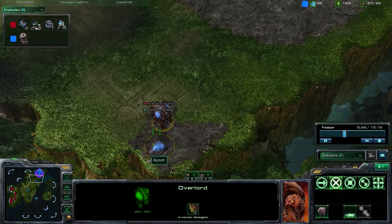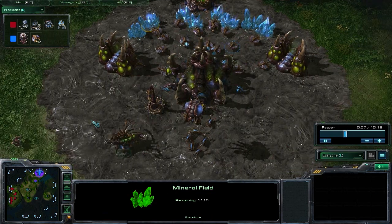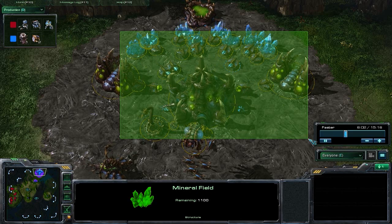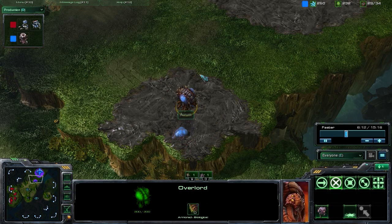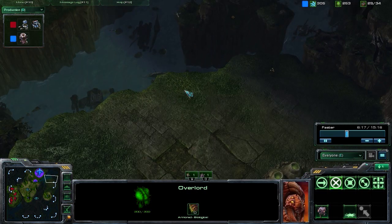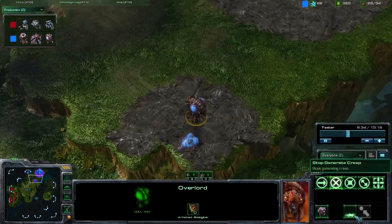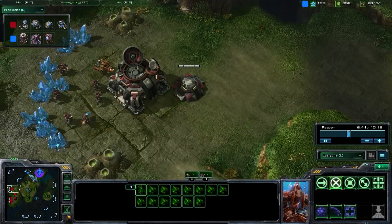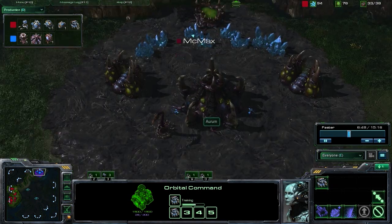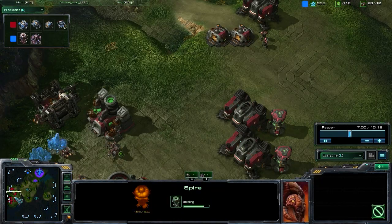By putting your Spire in the corner of your base, typically a Terran player who's going to scan you is going to expect your tech buildings to be somewhere around your mineral line or around your base. They're likely to spend their scans scanning right over your Hatchery or your Lair, and they aren't likely to scan the corner of your base. By bringing an Overlord over, spreading creep, and then building your Spire right in the corner, when they scan they're not going to see it. As you can see, our Terran player did scan right on the Lair and saw no Spire — so the Spire is in the works and it's going to be coming sooner than he expects.